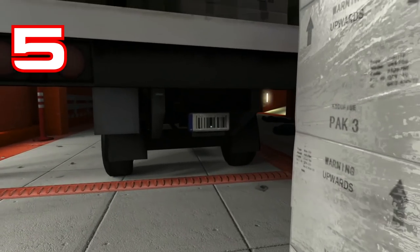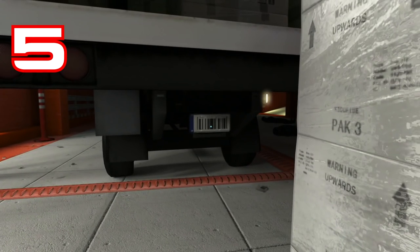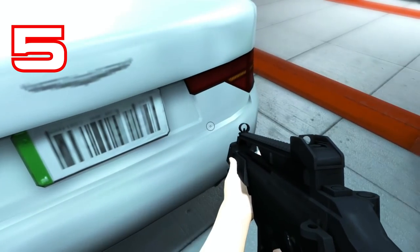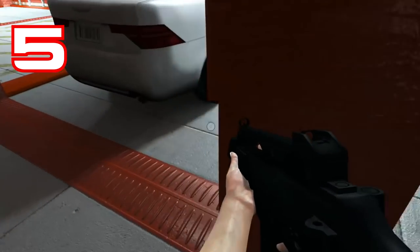Number 5: Barcode plates. The vehicles in this world don't have license plates — they have barcodes. A human eye wouldn't be able to identify a vehicle in this way, but automated scanners would.